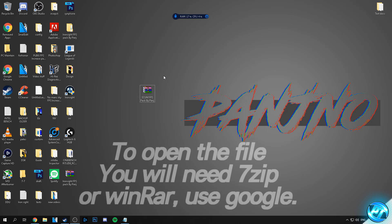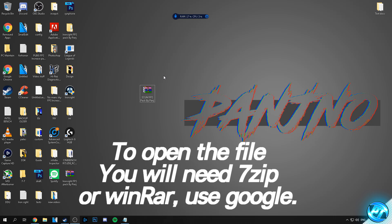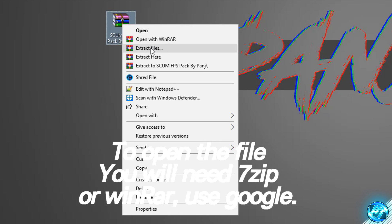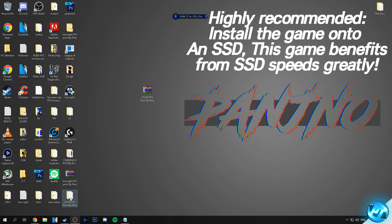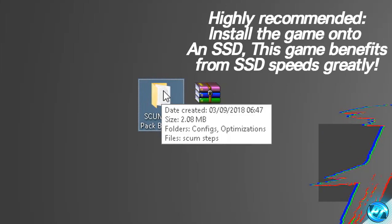To open up this file you guys will need a program called 7-Zip or WinRar — simply go ahead and Google one of those programs, come back to the video with it installed, and you'll be able to open up the file. Once you've done that, right-click on the file and select the option to extract here. You'll then be given a folder on your desktop called SCUM FPS Pack by Panj.